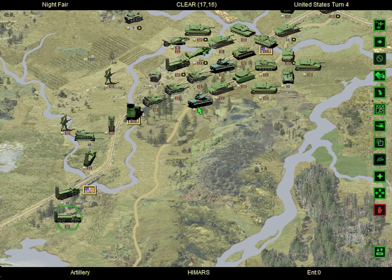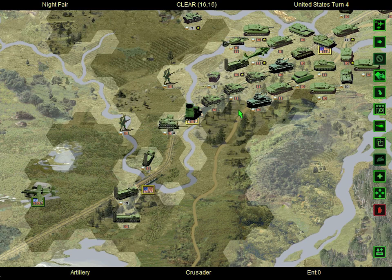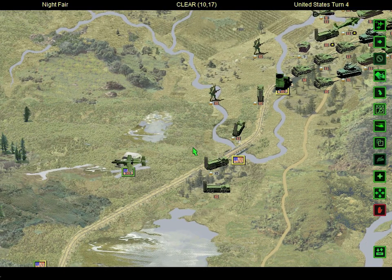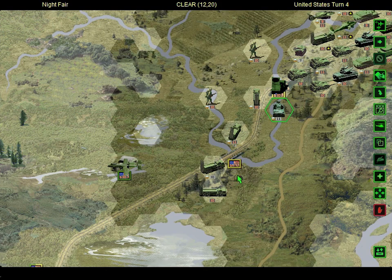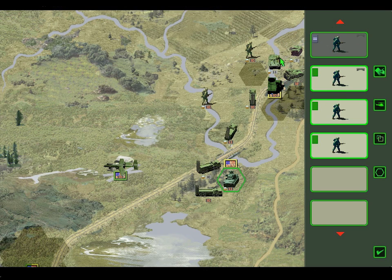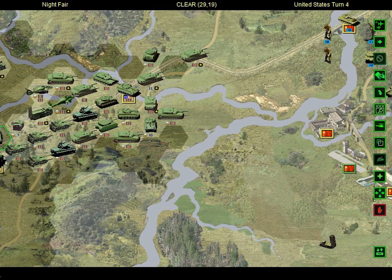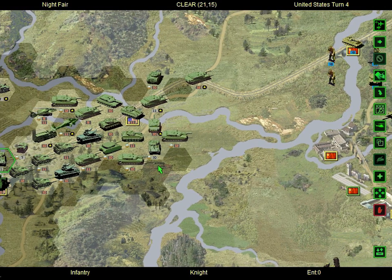HIMARS. Patriot. Yeah, I'm going to stay with HIMARS. I don't know how useful it's going to be. So I just put more Tunguskas here just to defend it. Alright, Knight — should I deploy the last Knight? Yeah, I guess I should, before I forget. Knight is able to also attack this guy, probably next turn if needs be. But I need to take care of the tanks there first. Just in case, I will bring the Knight here.